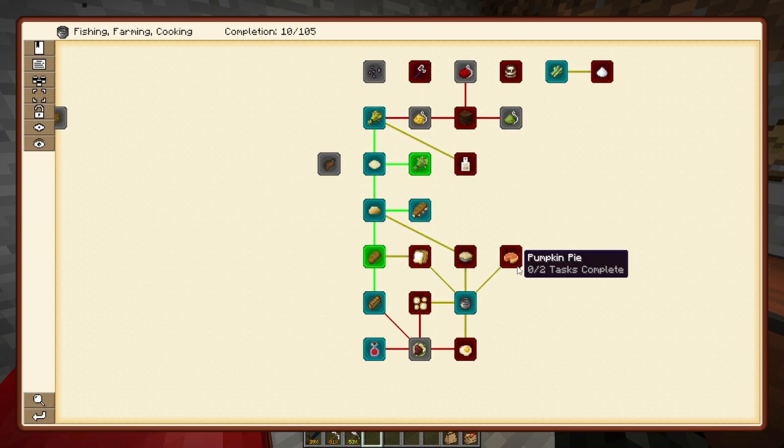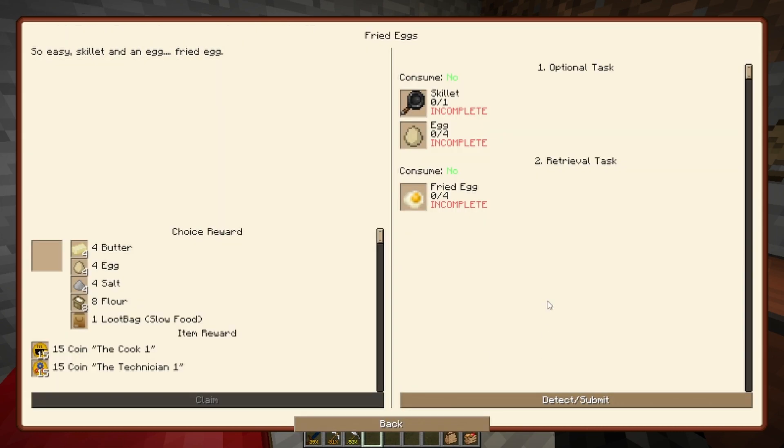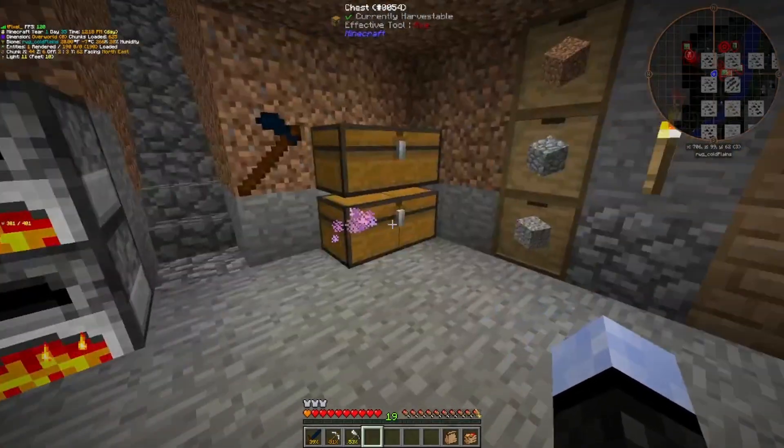Now with our kitchenware, we can make a bunch of food. Hearty breakfast — that is a good early-game food, which takes eggs, toast, and juice. Toast and juice are super easy to make. Eggs, hmm — we probably want to make a chicken farm to be able to farm the eggs. Do I have any eggs anywhere? I have one.